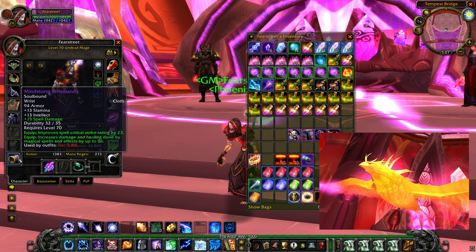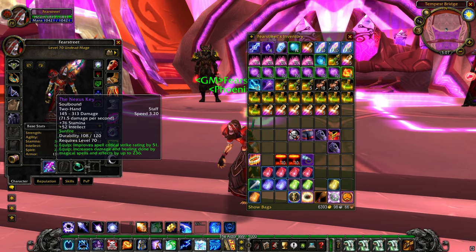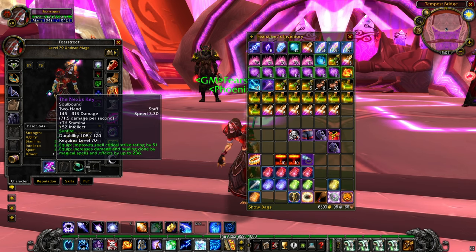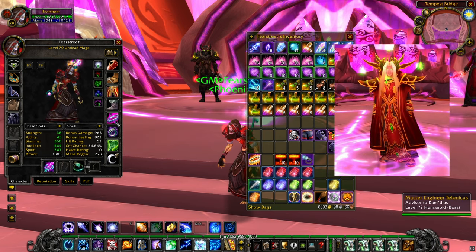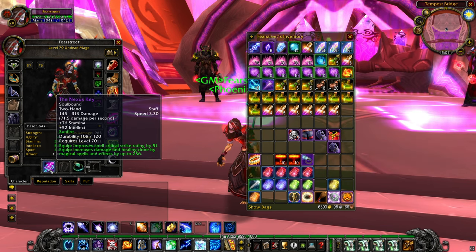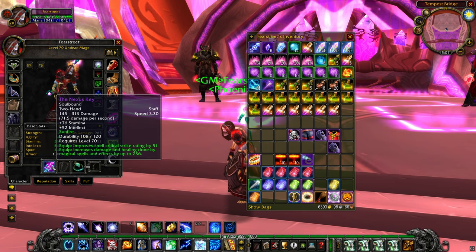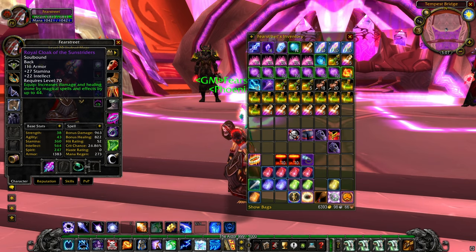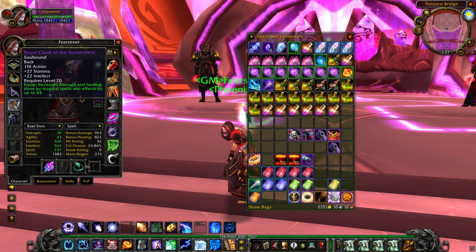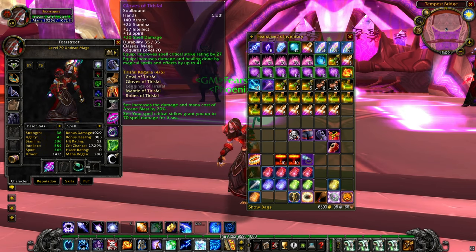For the bracers we're going to use Mindstorm Wristbands, which drops from Al'ar in Tempest Keep. The Nexus-Key, a two-hand staff weapon, is the best in slot for Arcane Mages in this phase and this also drops from Kael'thas in Tempest Keep. So we have four items that drop from Kael'thas: the staff, cloak, chest, and the necklace.